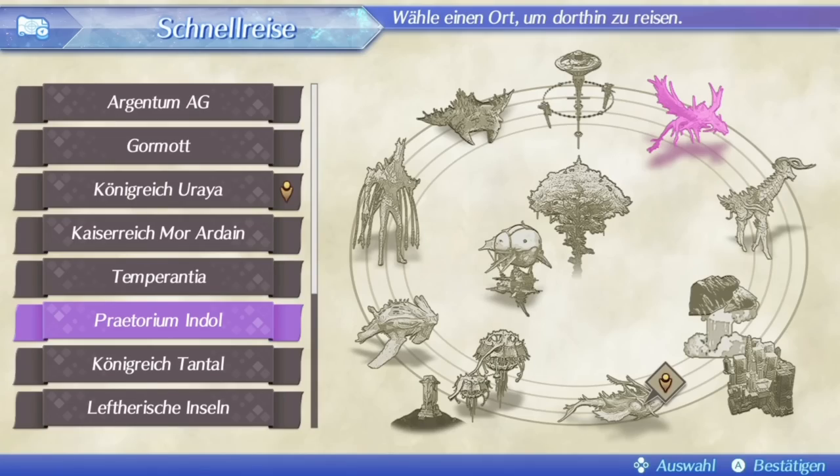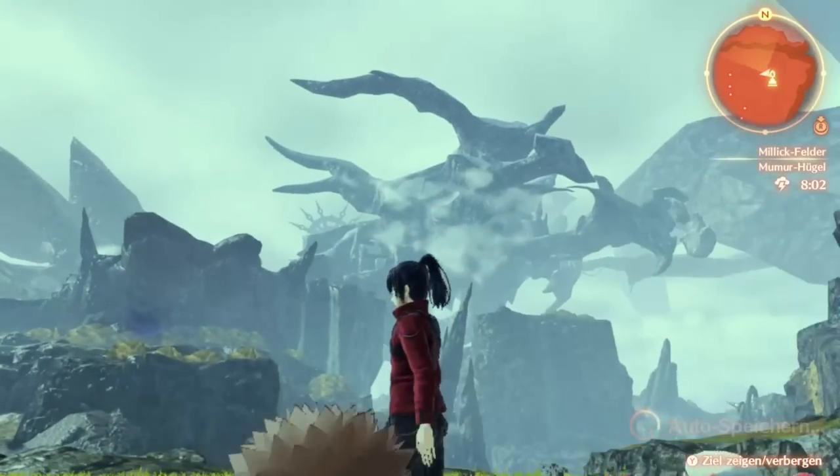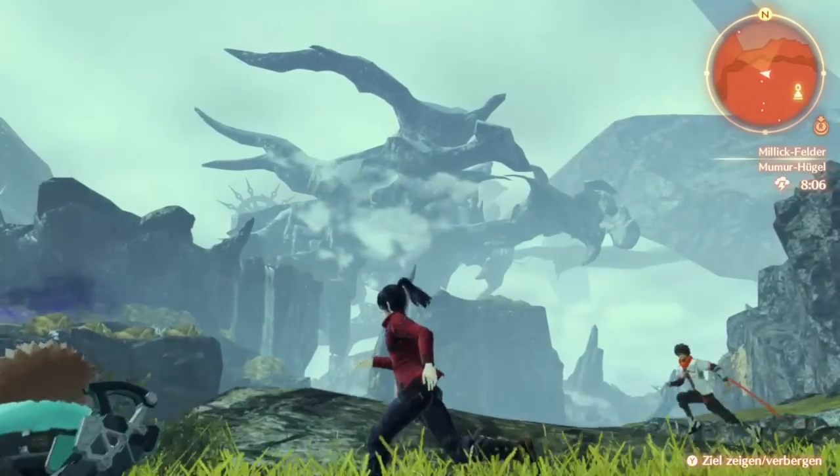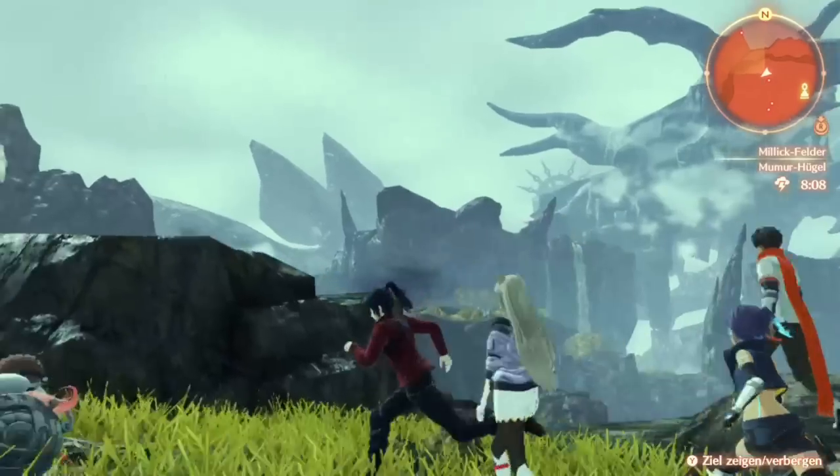Next up is Gormat. You can see him pretty much from the beginning too. Especially recognizable are the horns on his head, and overall his entire body can be seen here.